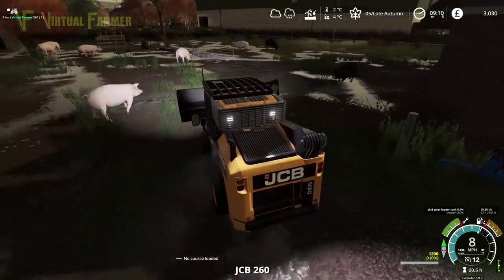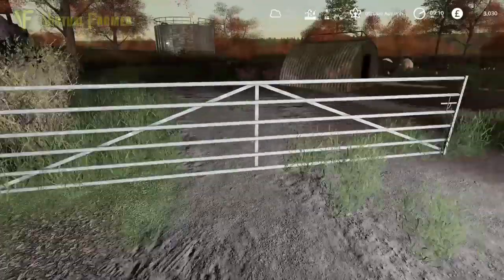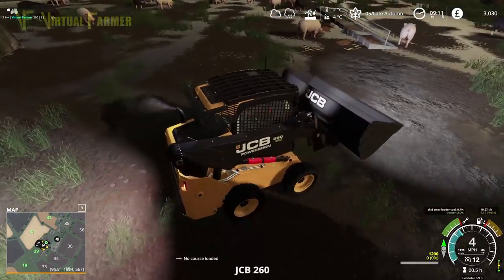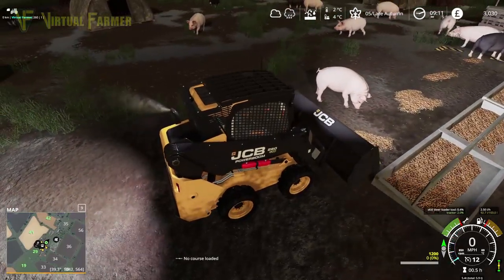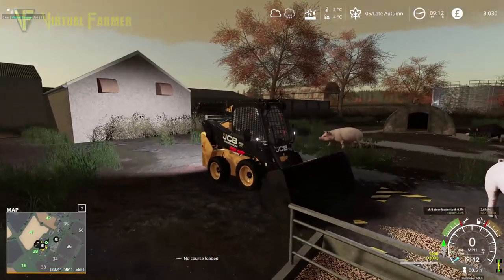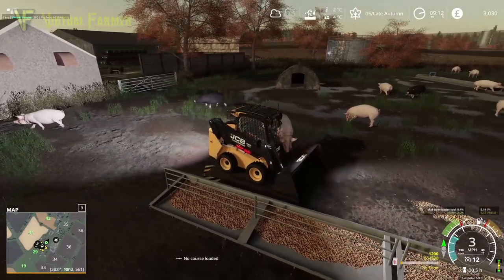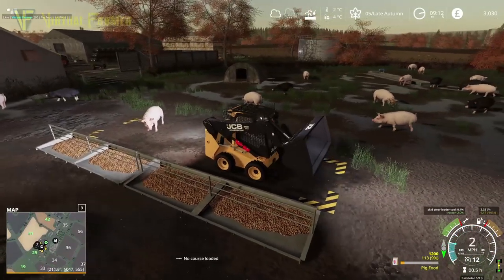The two jobs we need to do today are to get the pigs sorted - they are going to take a lot of our time up - and then we've got a field over at field 41. What we're going to be doing with that is planting oilseed radish, because in our rotation we have oilseed radish as the next crop. We actually have fallow as the next thing to do after wheat.